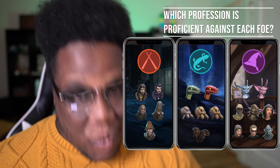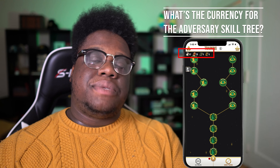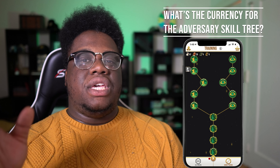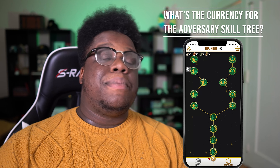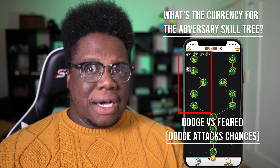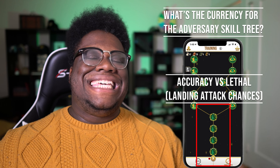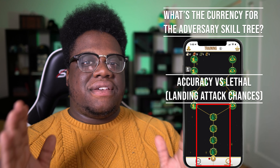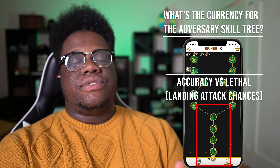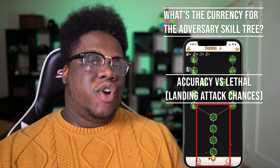What are the adversary skill tree currencies? That's going to be scrolls, spell books, restricted books, and DADA books. If you look at your skill tree in-game right now, you will see three sections. The one on the right will be your precision nodes, the one on the left will be your dodge nodes, and the one in the middle at the bottom will be your accuracy nodes. The precision and dodge nodes will only affect feared encounters; the accuracy nodes on the bottom will only apply to lethal encounters. We're going to do a deep dive this week on the skill tree, so be on the lookout.